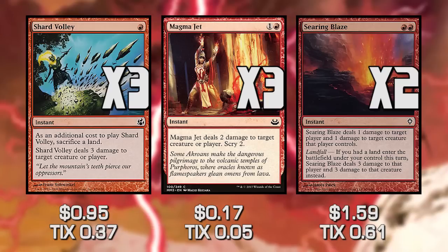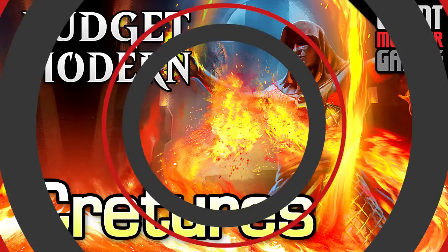Magma Jet is just two damage, but it lets us scry two, which allows us to fix the top of our library. Two damage for two mana isn't amazing, but the ability to fix the top of our deck is why we're playing it.